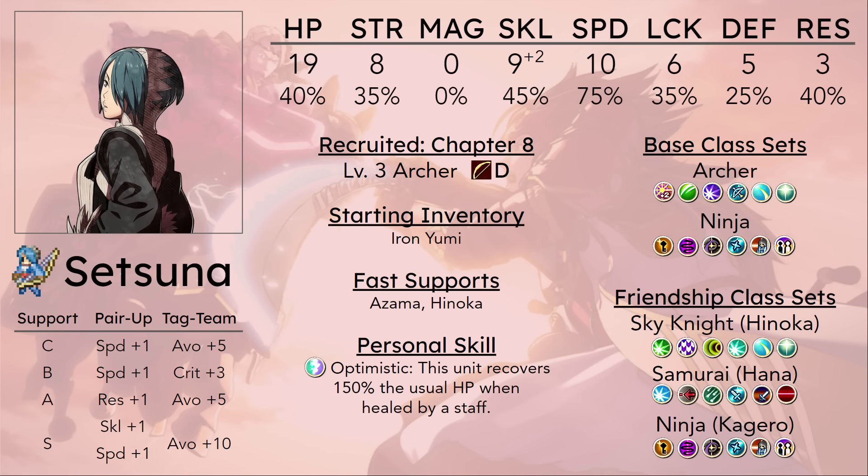It does come with the notable benefit of making Setsuna not the worst beneficiary of the Warped Festal. The Warped Festal is a notoriously horrible staff — Birthright's version of the Physic staff. It heals 2 base healing plus magic over 3, so you probably are not going to get more than 10 healing on most units even with staff users that have monstrous magic stats like Elise. But at least Setsuna can bump that healing up to about 15. And I believe her personal skill works with Live to Serve.